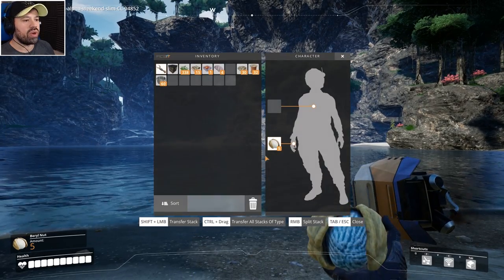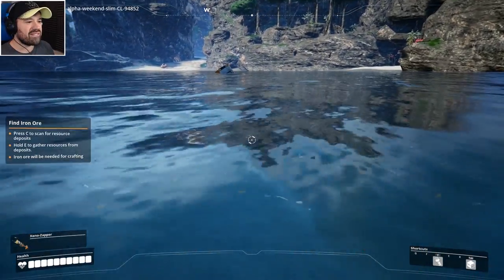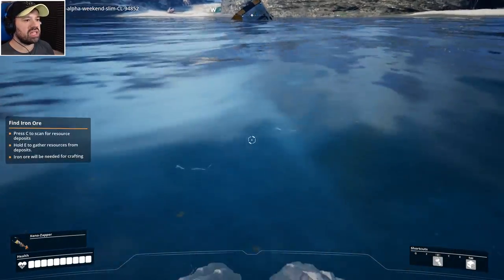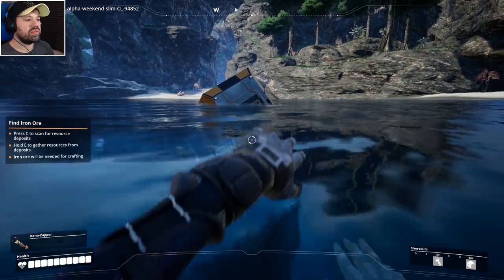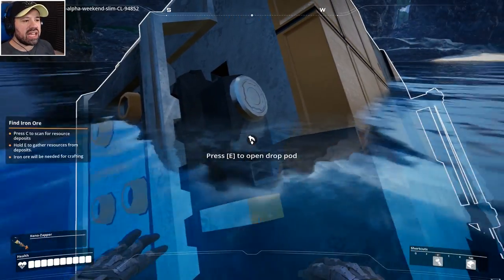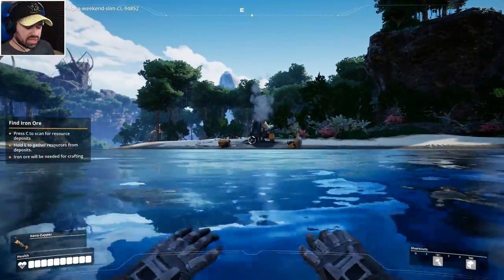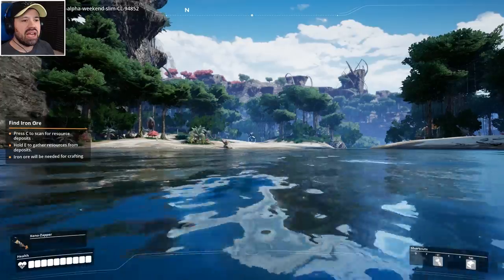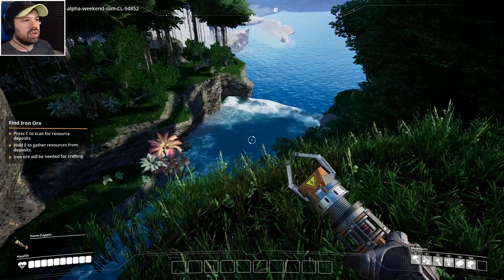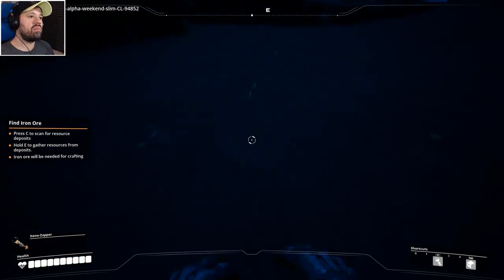We can eat these barrel nuts and we have full health back — unbelievable! Let's go into the water and see what happens. It seems we can't dive down, but we can swim. We find some steel plates — 'repairs needed' — we're going to come back here. There's no map as far as I know, so you have to find locations again by memory. There's a lot of water — can we jump in? We can!